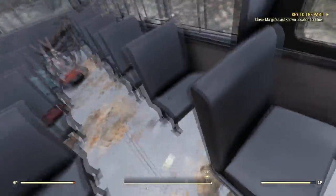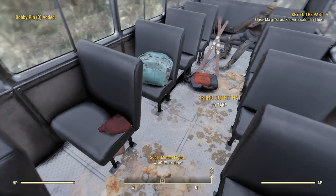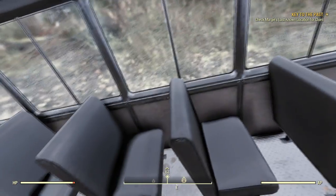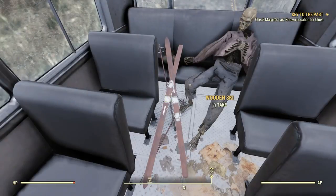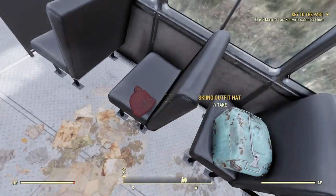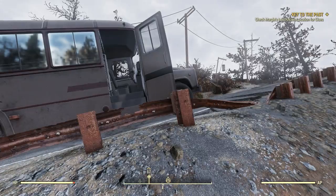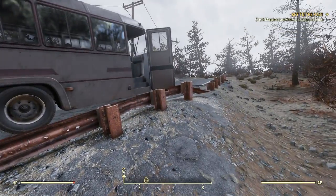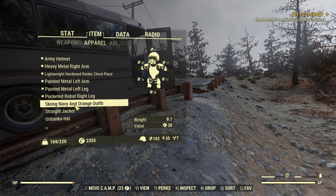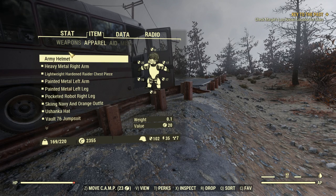See if there's anything on this bus. A pack of cigarettes — I want that for some reason. Bobby pin box — that's always good to have. Look how slow the server is reacting. I don't know if it's just a tough night for the server or what. Ooh, skiing navy and orange outfit! When I was selling some stuff to a vendor, I got disconnected from the server. I think the servers are maybe a little bogged down tonight. As I record this, it's Sunday night after the Super Bowl, and maybe a bunch of Fallout fans decided to play Fallout 76.